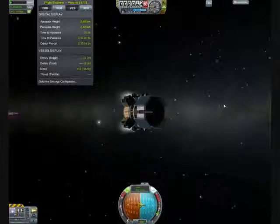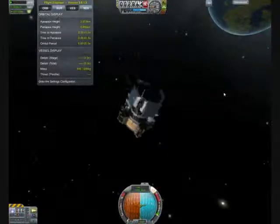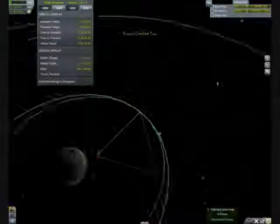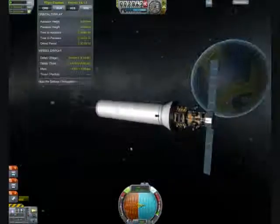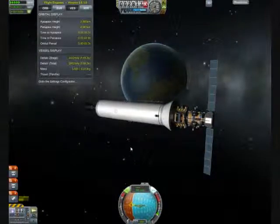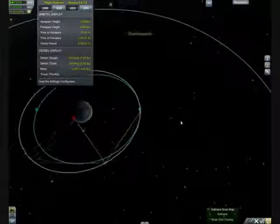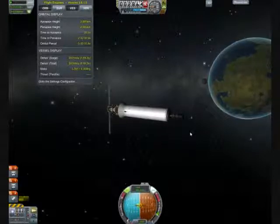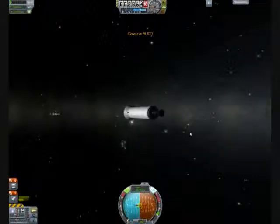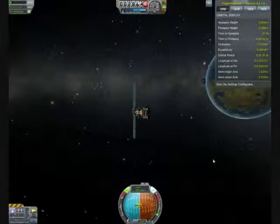We'll bring its orbital period up to six hours. A lot of people have trouble figuring out geostationary orbits — I think it's the same problem people have with orbital rendezvous. People think too hard about it and try to get the apoapsis and periapsis perfectly circular. You don't have to do that — just get them close. The important thing is getting your orbital period exactly right. What will happen is, even if the periapsis and apoapsis aren't perfect, every time it comes around to that point it'll do so exactly six hours later — same point, every single time.